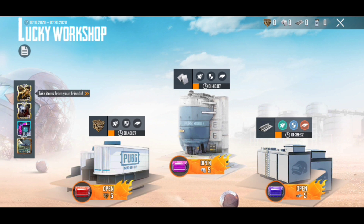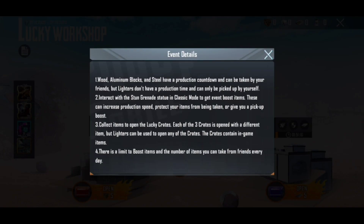As you exchange items you will get the lighter. The lighter is a very rare thing — it's what you want to open.